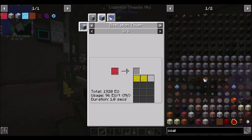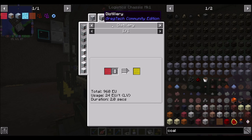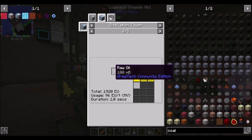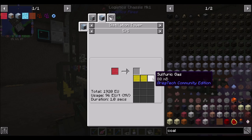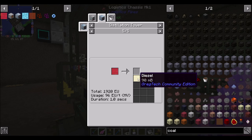That will turn a bucket of crystallized oil into two buckets of empowered oil. That stuff can be turned into diesel, sulfuric naphtha, or gas — or all three in a distillation tower, which also needs MV tier power. A distillation tower can be used for quite a few things. Looking at diesel in a distillation tower with empowered oil — 50 to 90. Sulfuric naphtha can come from oil or empowered oil, and sulfuric gas can come from oil — 150 to 240, or 50 to 80.